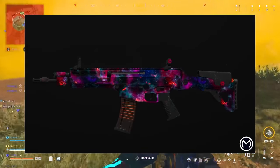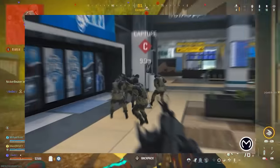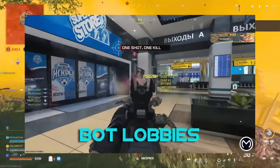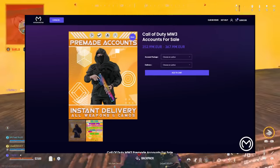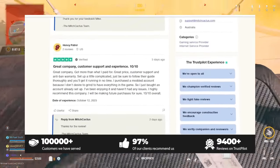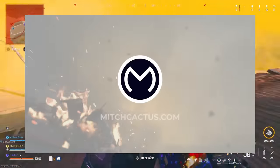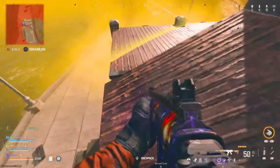If you guys are looking to get hard unlocks for the new Modern Warfare 3 mastery camos like Interstellar and Borealis, or playing in bot lobbies where you can level up your guns and unlock camos very fast, or even instant delivery on your stuff, then check out Mitch Cactus — their links are down below. They have over 10,000 reviews on Trustpilot. Use code Bubs.